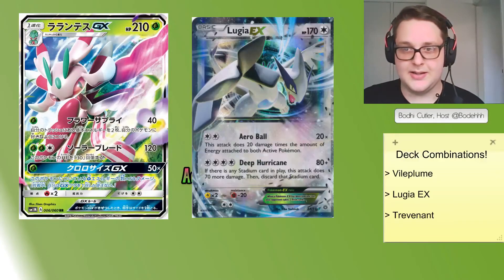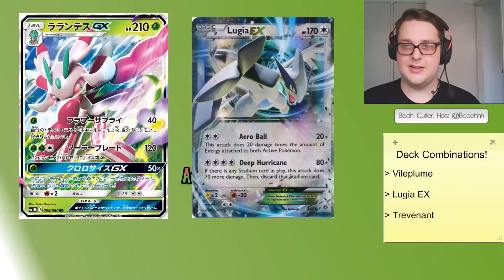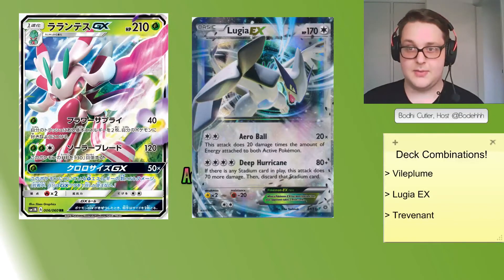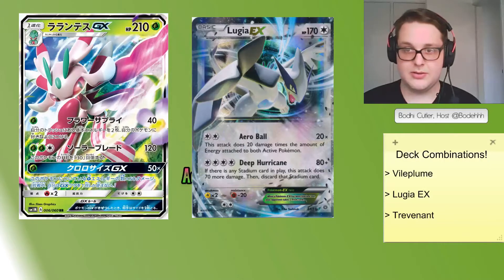Next I want to talk about Lurantis and Lugia EX. I spent a lot of time thinking about combinations for Lurantis that didn't center around Vileplume. Lugia EX's Arrow Bolt does 20 damage times the number of energy attached to both active Pokemon. For a Double Colorless Energy it's doing 40 damage; if your opponent has an energy it's doing 60, and Fighting Fury Belt makes it 70. Being able to stack energy on Lugia and also attach energy from your discard to use attacks like Deep Hurricane for 160, then Lurantis hitting for 40 damage rounds out to an even 200 — able to KO pretty much everything unless an EX has a Fighting Fury Belt.